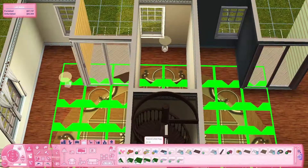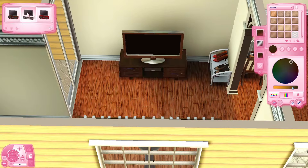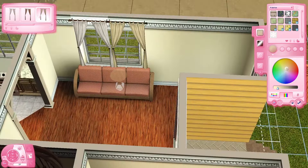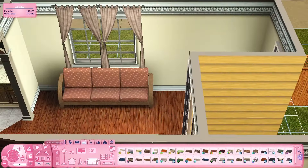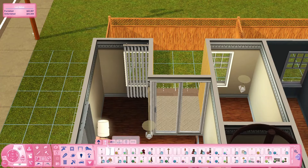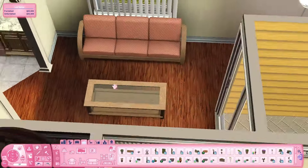One bedroom is set up for a kid or teenager, but you could always change that. That's the room with the little balcony where the easel is. Then there's a master bedroom with a double bed, and I even put a treadmill in there. The top floor is pretty spacious, and the big bathroom is spacious too with a full bath/shower combo. I do use store blinds in this build — the look wasn't complete without them.